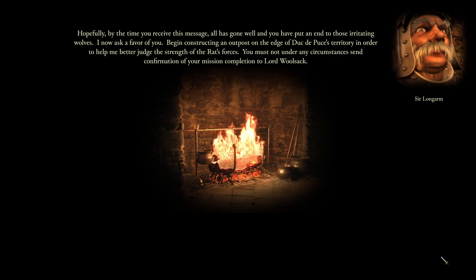I ask a favor of you. Begin constructing an outpost on the edge of Duke DePuce's territory in order to help me better judge the strength of the rat's forces. You must not, under any circumstances, send confirmation of your mission's completion to Lord Wurlfack.